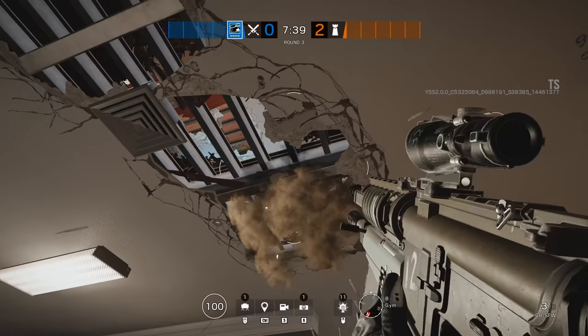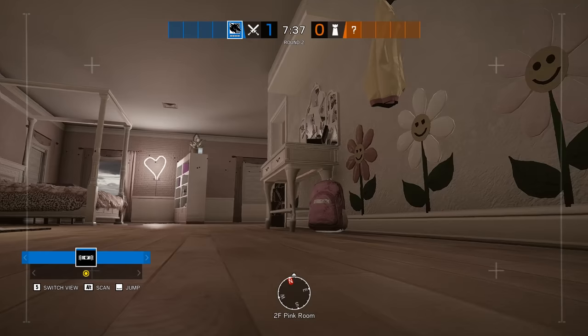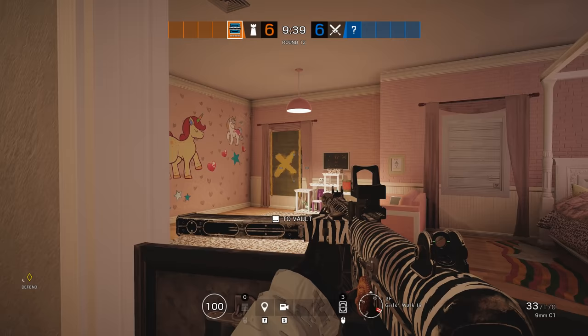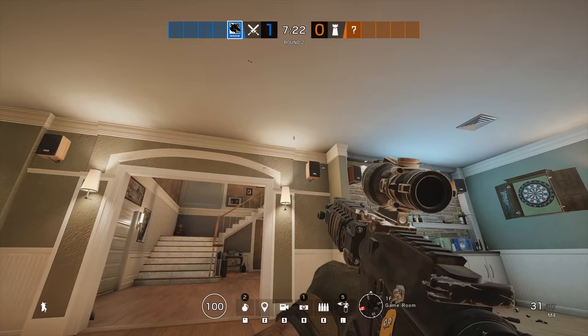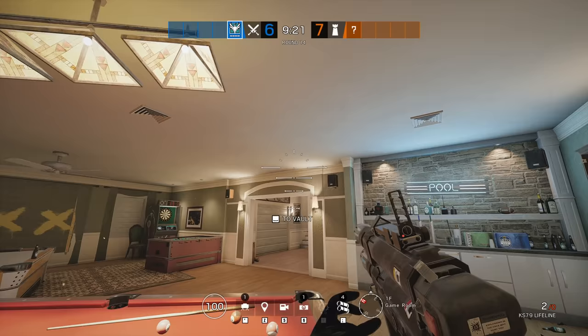If you want to get really creative, you can even create sightlines all the way down into the gym and garage in the basement. But if you're on attack, the soft floor can definitely work in your favour. Whenever the Pink Room is the objective, you will often find a defender trying to anchor in the reinforced walk-in, maybe with a deployable shield in the doorway. This is a pretty good spot because it allows you to cover the back stairs through the soft wall and both windows of the room. However, all it takes for the attackers to dislodge you is someone in the game room below with a hand grenade and a bit of timing. Alternatively, soft breachers such as Ash, Sophia, or Buck can also make a real nuisance of themselves from below.